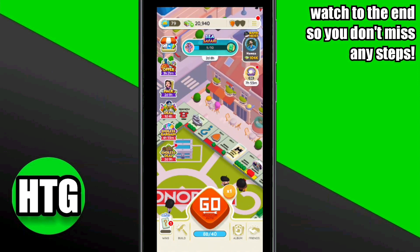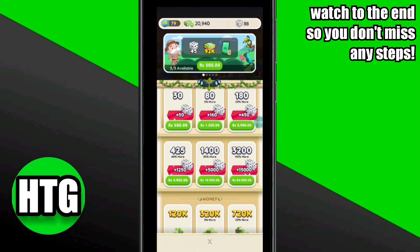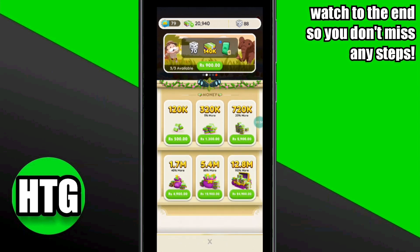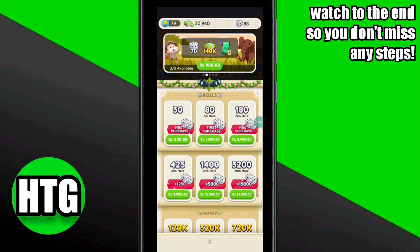Use your collected amount to build properties as soon as possible. When you build properties and complete a board, it will help you level up quickly. In your store, you can also buy dice and money to level up, and use that money to build buildings. That's how to level up quickly on Monopoly Go.